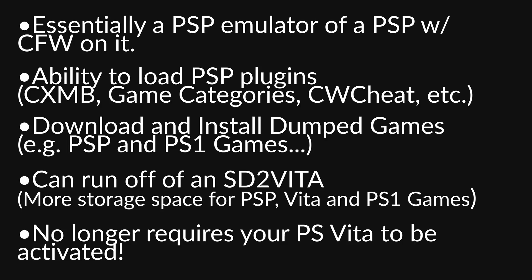Last and certainly not least, with Adrenaline-6 we can now install Adrenaline without having an activated Vita. Previously, Sony blocked firmware version 3.60 from activating your Vita, so people who didn't activate before HENkaku and Adrenaline came out were unable to use Adrenaline at all. But with Adrenaline-6, we can now install it on our PlayStation Vita without having to activate it at all.